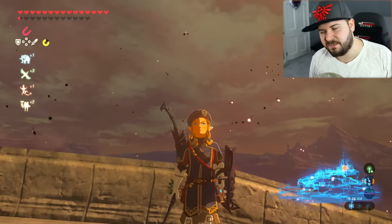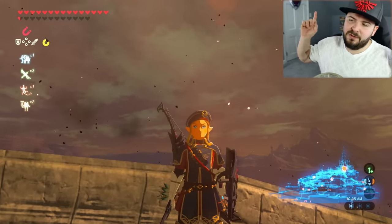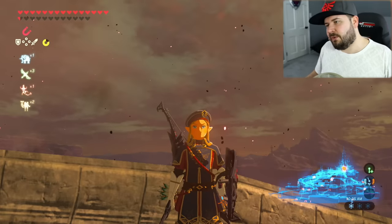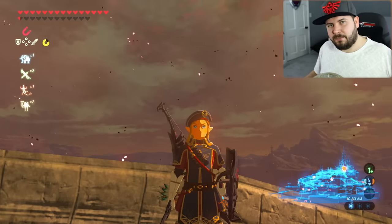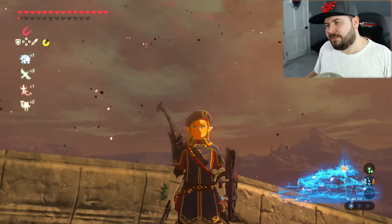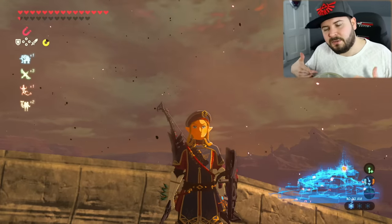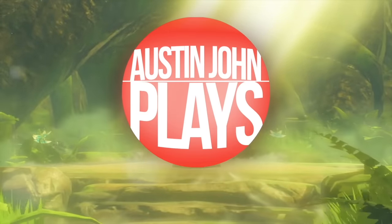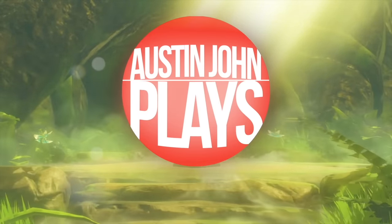Anyways guys, that is how to get yourself the Royal Guard's Armor in Legend of Zelda: Breath of the Wild DLC Pack 2, The Champion's Ballad. In just a little bit I'm going to have your next video on how to get the other three remaining items of clothing. There's always a card in the top right corner — be sure to click that, as well as the card appearing on screen right now. Be sure to like this video and subscribe — I'm going to be giving you lots of helpful videos in the next following days and weeks. Till next time, Austin John out.